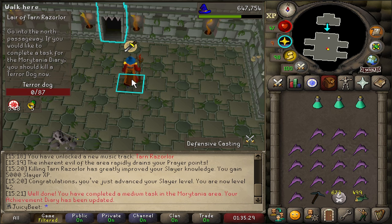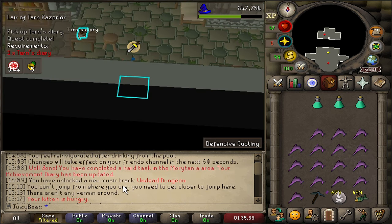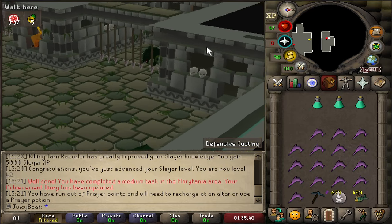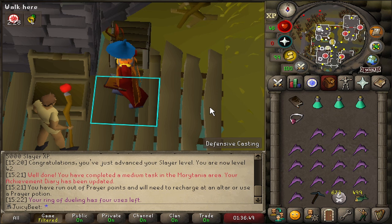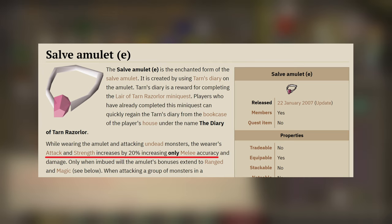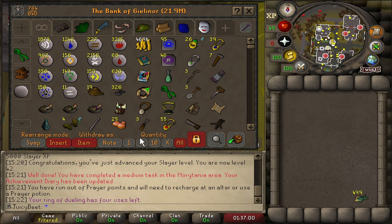Medium diary task complete. I'm not really sure how killing a terror dog is medium and mining the mithril ore was hard, but we'll take it. We also got a Slayer level off the Tarn kill — that's 42 Slayer complete as well. Now we can take that Tarn's Diary from the mini-quest, use it on our Salve Amulet, and get ourselves an Enchanted Salve Amulet. That'll give us 20% bonus attack and strength when using melee against undead monsters, rather than the 16.67% it was on the original amulet.